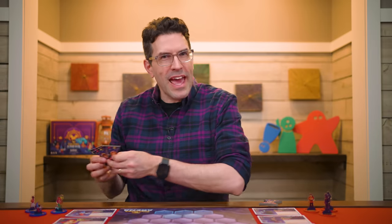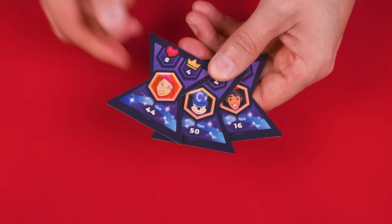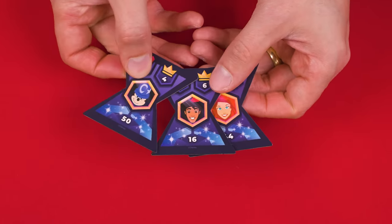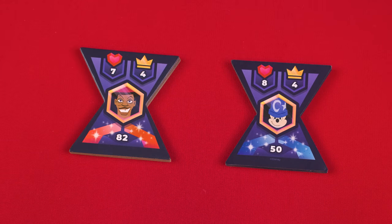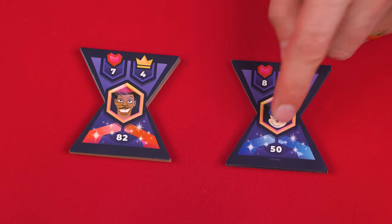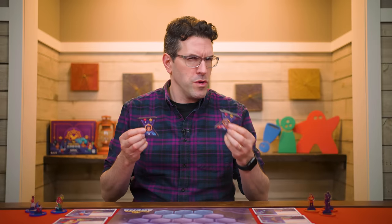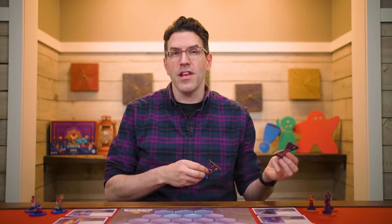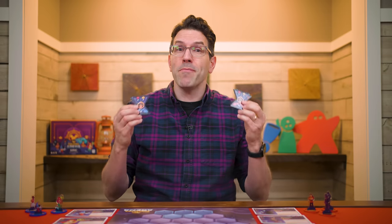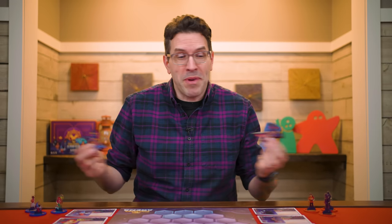Each player picks a color — red or blue — and takes the matching rings, adding them to their three characters with the arrows pointing to the highest value on their bases. For each character, find the matching turn order tile, flipped to the side matching your ring color. Each player secretly stacks their three turn order tiles in the order they want their characters to take turns. When both players are ready, they reveal their stacks and check the initiative values — the player showing the lowest value places their turn tiles first.